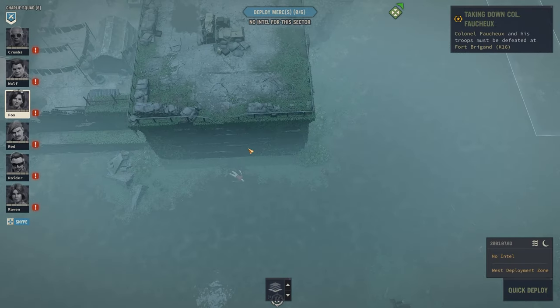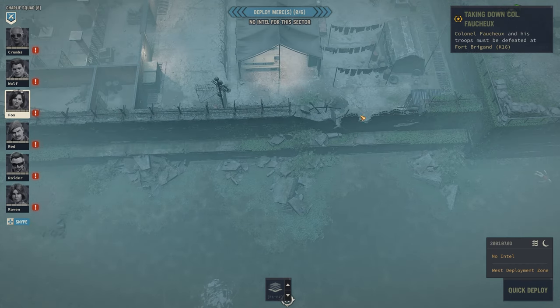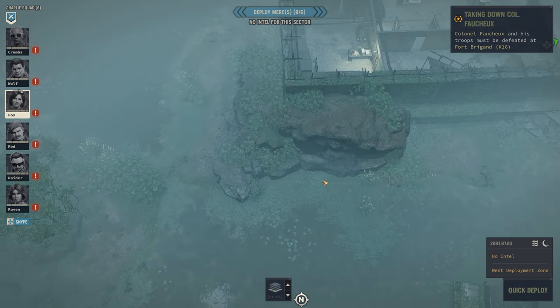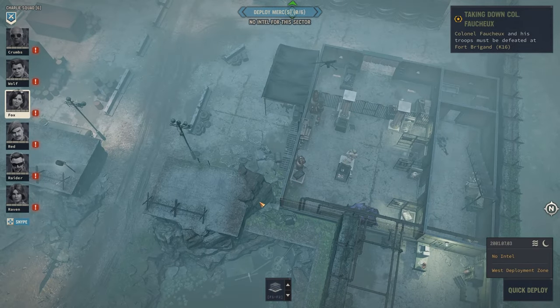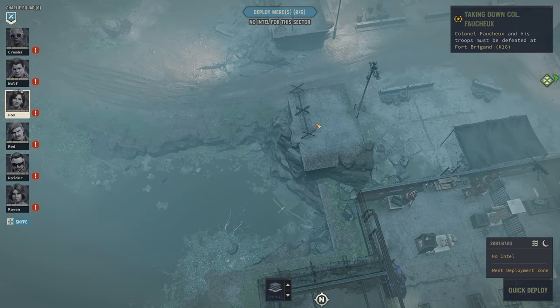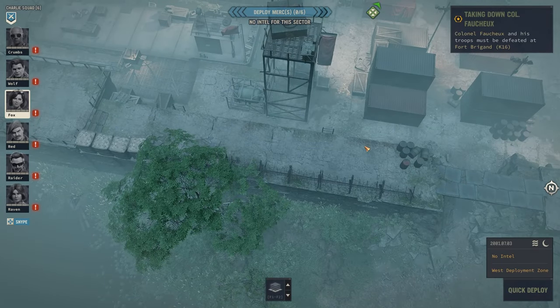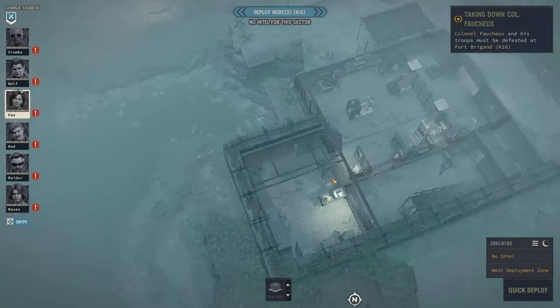We have a dead guy. We can't climb that. We could probably blow this up and draw attention. What do we have here? Maybe we can climb up here to get an advantage point. Yeah, let's try that.